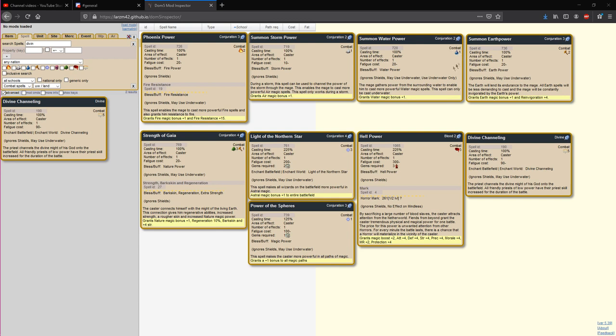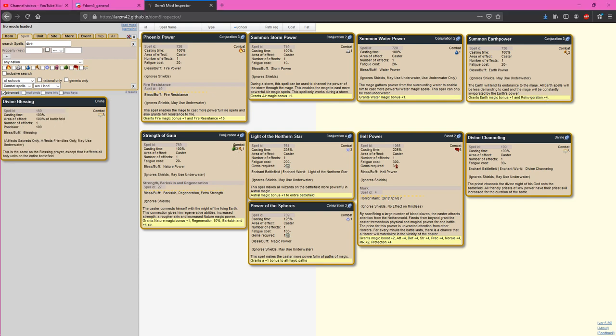Summon Water Power can be used by any water mage to increase their level in water magic by 1, but can only be used underwater, so it's fairly limited. Summon Earth Power is one of the most powerful of the elemental powers — in addition to granting an earth magic bonus, it also gives a pretty good amount of reinvigoration. This means the mage has a significant boost to fatigue reduction every turn, making spell casting much more efficient. If a communion master casts this, it affects all communion slaves and makes communions more efficient. It's also commonly used with thugs and supercombatants.